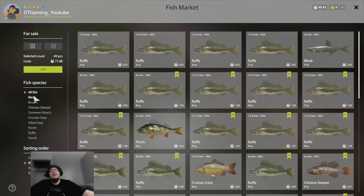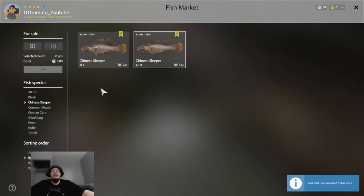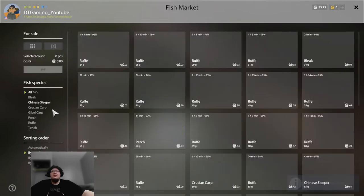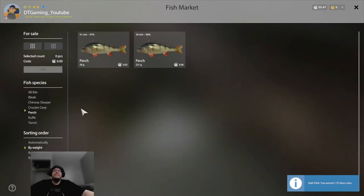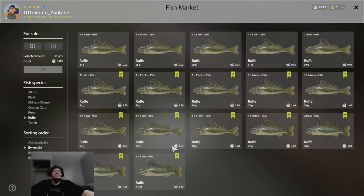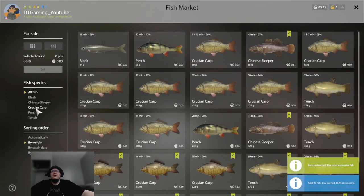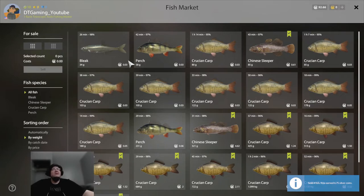You can also go ahead and sell individual fish. We got one bleak, but there's a bleak order for two, so we'll keep that one. Bream — there's no order for it, go ahead and sell. Chinese sleeper — keep those, there's an order. Roaches — sell them. Gibel — sell. Perch — keep those, there's an order. Ruffe — no order, sell them. Tench — no order, sell these.